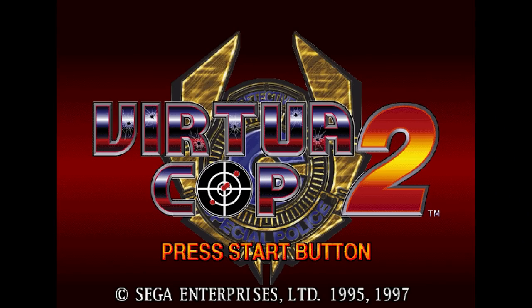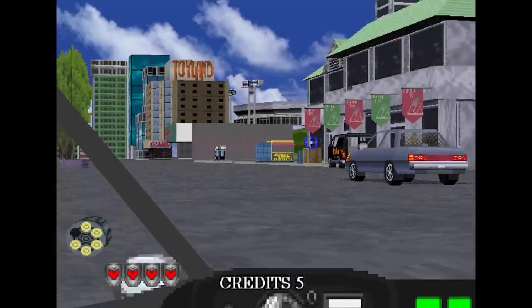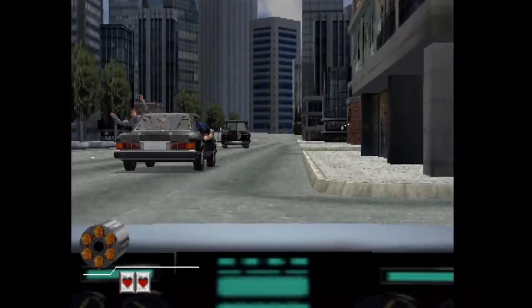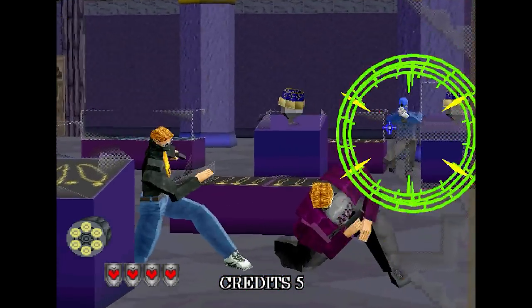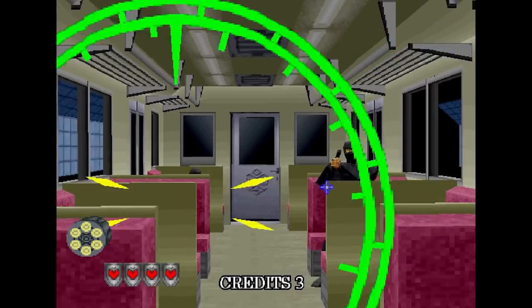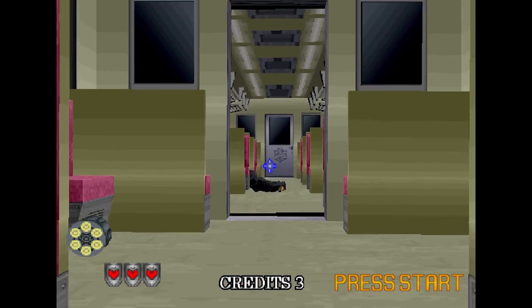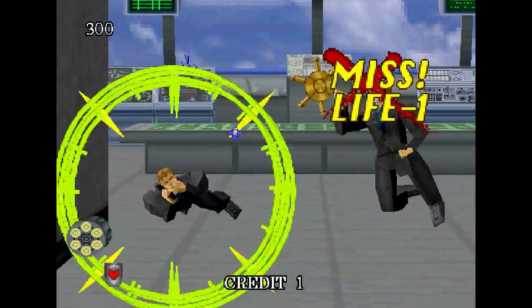It wasn't until 1995 that there was a sequel when Virtua Cop 2 got released, and then that didn't see a console port until the Saturn in 1996 and the PC in 1997. And of course, it also got included in the highly superior Elite Edition. As a sequel, this is everything you'd want it to be — it doesn't really change up the formula too much, still broken down into three levels each with three different scenes and a boss fight, but you'll really soon see just how much better it is than the first game.